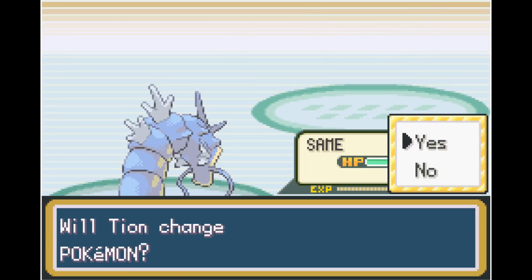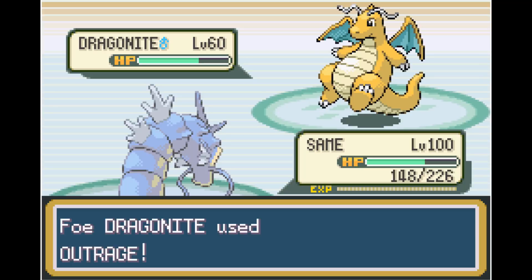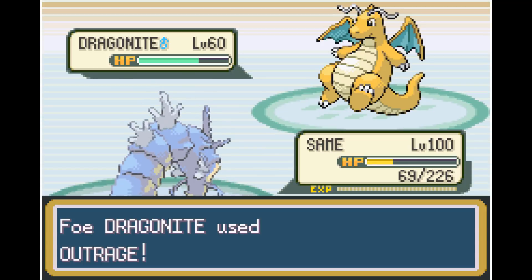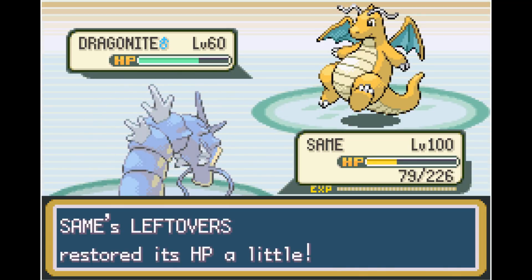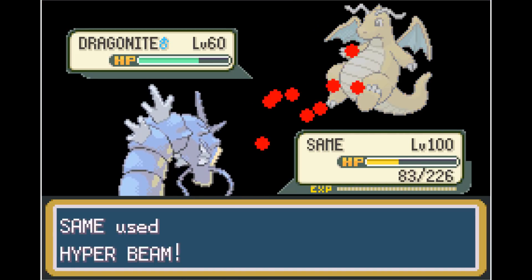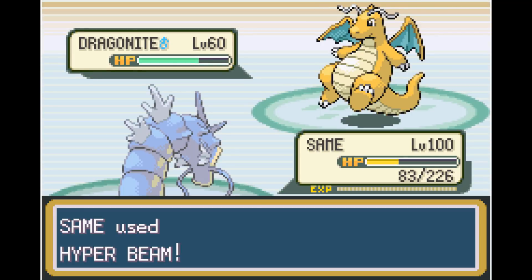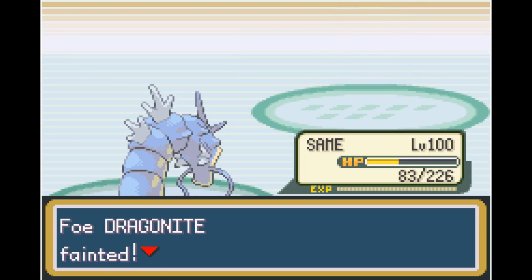After getting that Critical Hit on Aerodactyl, I literally just left and came back a couple hours later. And just because I got that lucky crit doesn't mean I'll actually win the battle. In order to take out Dragonite with some actual HP left, I needed either a Bite crit or a Hyper Beam crit. We luckily get the Bite Critical Hit, putting Dragonite in range to be taken out with Hyper Beam. This battle alone took forever — this is why it took about a month to finish this run. What's hilarious is that we end up getting the Hyper Beam Critical Hit anyway — it didn't matter, but it was super funny.